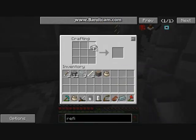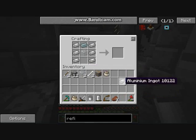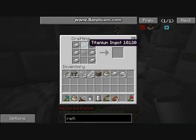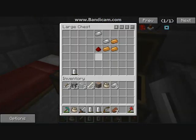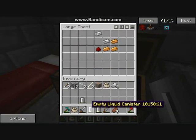This will make us an empty canister. I think I've got this, might be a bit wrong — oh yeah, there we go. So that is how you make an empty canister. I'll get the other one as well.